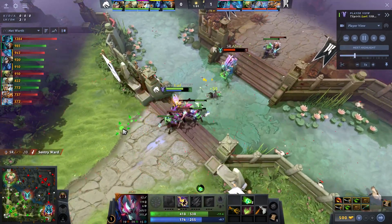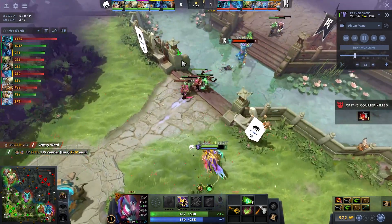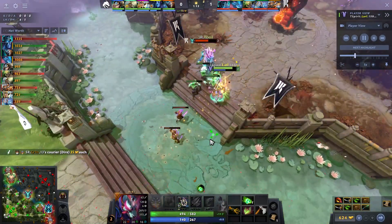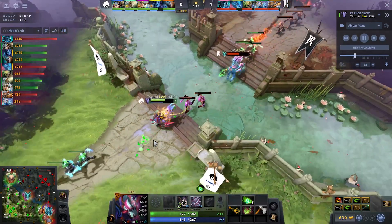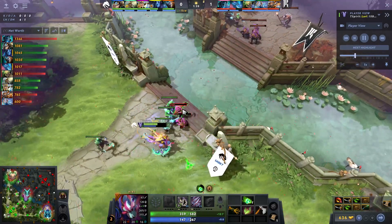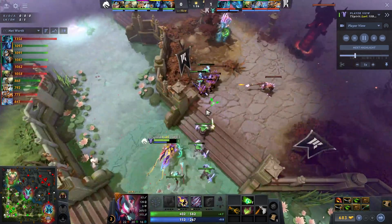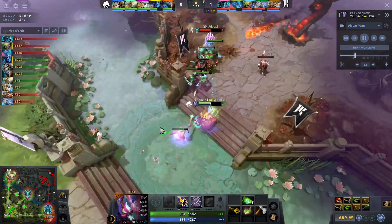Blast-off used to annoy Yatoro and force him to reuse the gate — a couple of signs wasted. Sablelight at the moment is going to stick around top; they've had plenty of time to re-swap lanes if they wanted to. Magnus has come back down bottom now and all these movements are being scouted — double observer wards on the bottom gate, both teams seeing all the TPs across the map.